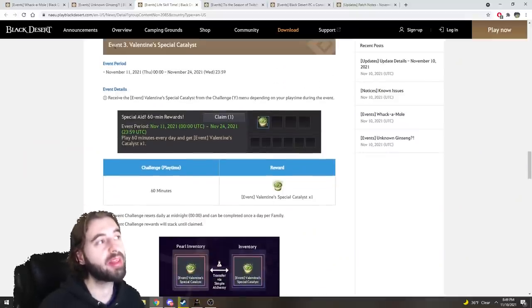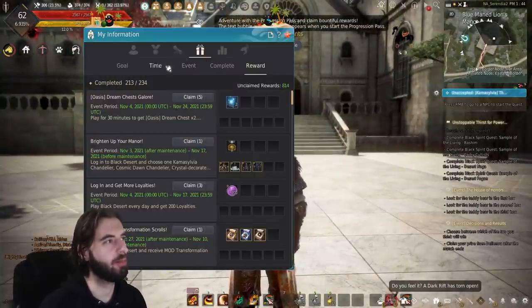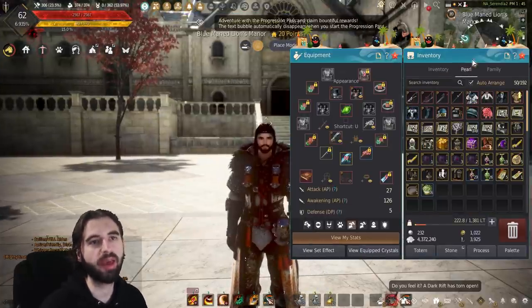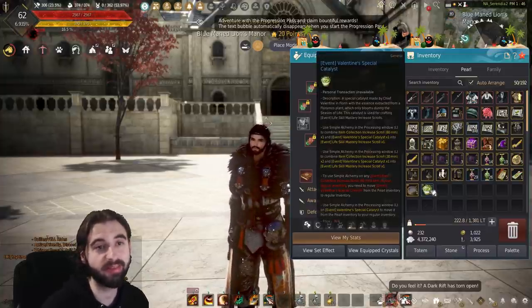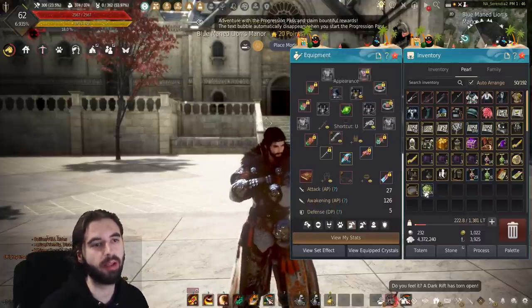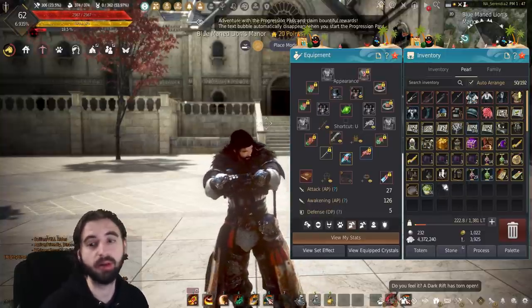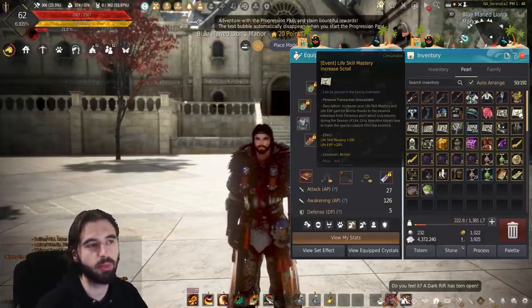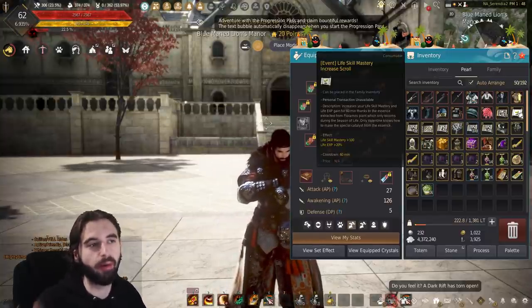The final and probably best part of this event is the Valentine's Special Catalyst. If you press the Y key on the keyboard and log into the game for one hour, you are going to receive this Valentine's Special Catalyst. This can be combined with a normal loot scroll to provide you with a mastery scroll for life-scaling — like loot scrolls for life-scalers. These very rarely have these; I have 16 left from the last time they ran this event. Make sure to log in for that hour a day if you are into life-scaling. What it actually does is provide 100 life-scale mastery as well as 20% life-scale EXP. With gathering being about 5 million silver per 50 mastery, this is basically an extra 10 million silver per hour with the scroll on.